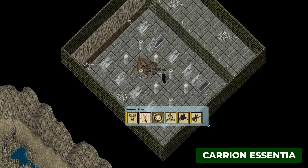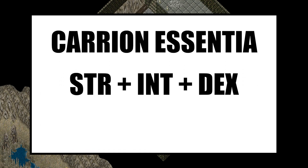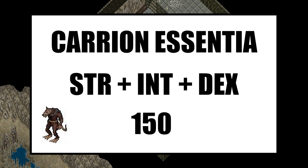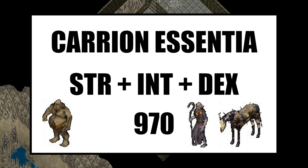Summoning rituals are not bound to a specific corpse type, meaning you don't have to summon skeletons on skeleton corpses or liches on lich corpses. You can summon a skeleton from a dragon corpse, or a steed from an ice fiend. However, to successfully cast rituals, the corpse must have a minimum amount of carrion essentia. Carrion essentia is the sum of the monster's stats, which are strength, intelligence, and dexterity. This ratman has 70 strength, 50 dexterity, and 30 intelligence, so it has 150 carrion essentia — meaning I can successfully summon a skeleton from its corpse. This ogrelord has 970 carrion essentia, so I could summon a lich or steed, but it's just under 1,000 carrion essentia, so I can't summon a dragon.